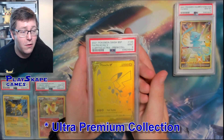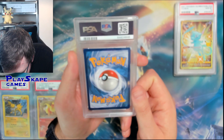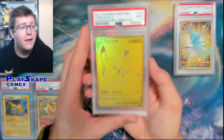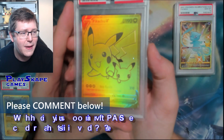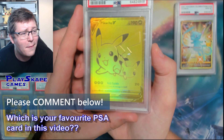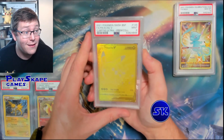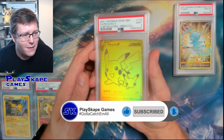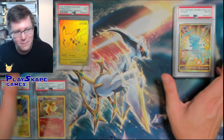Next up we've got the gold Secret Rare Pikachu promo from the Celebrations Elite Trainer Box. This one unfortunately is one of the few cards I got a 9 - my guess is maybe the corners or edges, as English promos sometimes struggle to get really good corners. This one is actually going to stay in my personal collection - not everything gets put on eBay. It isn't worth that much as a 9 just yet, and obviously you know that I collect Pikachus, so this one is definitely staying in my personal collection.